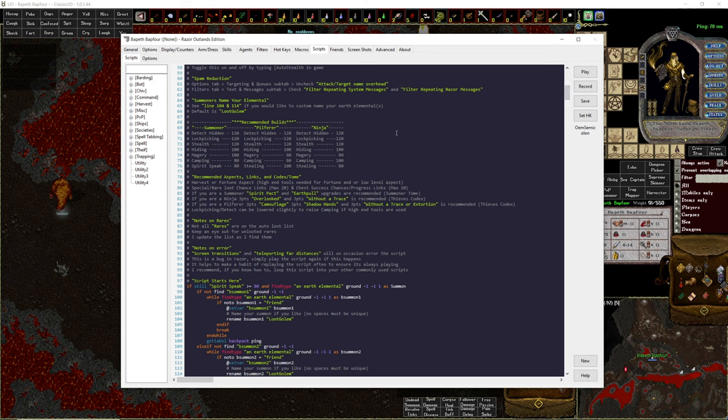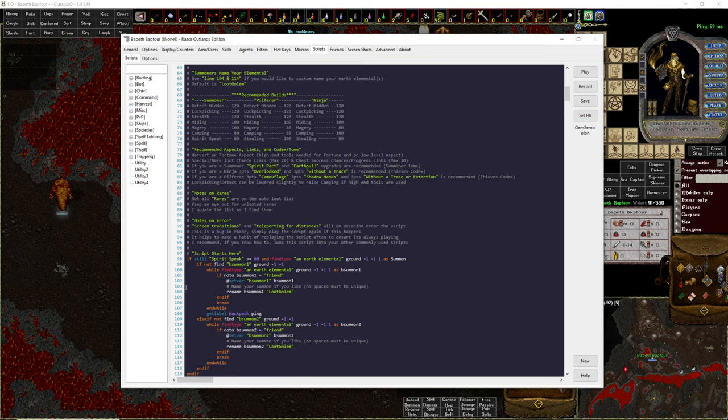For summoners who want to name their elemental, go to line 104 or line 114 at the top of the script and change the name there — leave it in quotations. The default is 'loot golem.' There's a chance a player might name themselves loot golem since Outlands has unique names, which would block the naming of your elemental. If that happens, don't worry — it just reverts to the elemental's actual name, which is 'endearth elemental.'